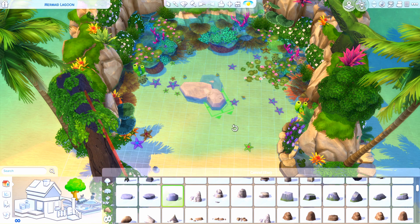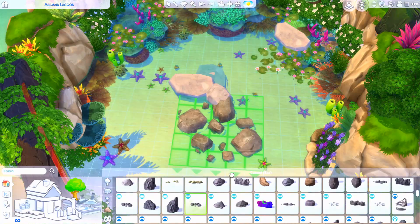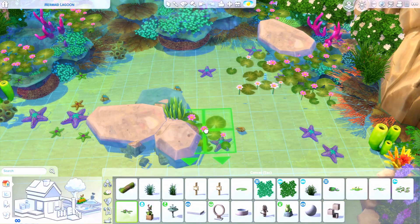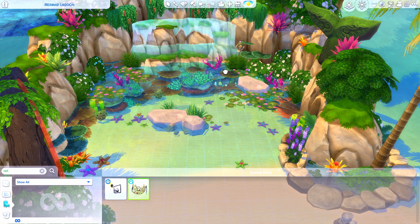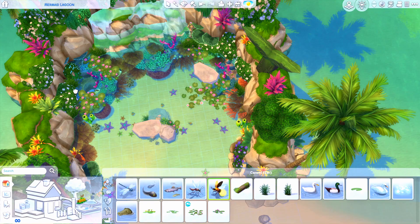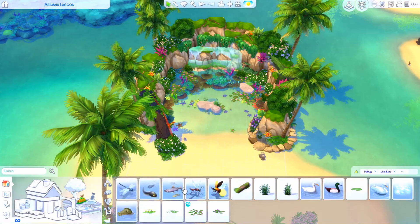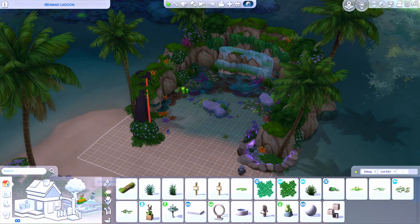I included some objects you wouldn't see in the Mermaid Lagoon but that make sense for the area. I used those wedding pack light orbs that go on and around the water - to me they look like pearls or mermaid treasure - so if you stop here in the evening it's not too dark. I also used some Romantic Garden Stuff statues in the background, because they're just so mermaid-vibes. Even though this pack introduced mermaids, there's a real lack of actual mermaid-themed objects - not even a statue.